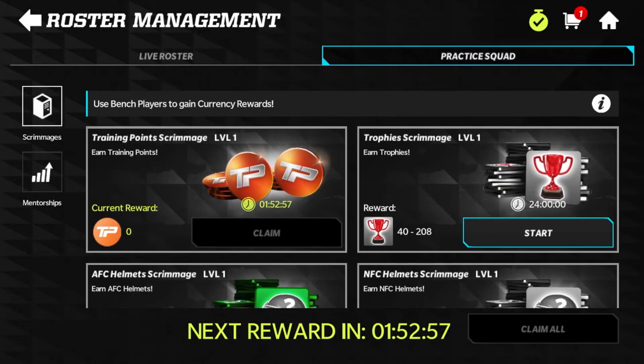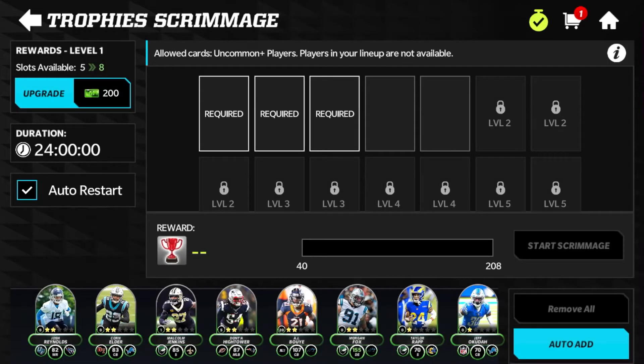When you go to practice squad, there are two sections: scrimmages and mentorships. The mentorships are going to be your boosts, and the scrimmages are where you can send players out to get yourself some extra currency. I've already sent out some players for the training point scrimmage, which comes back in roughly two hours.